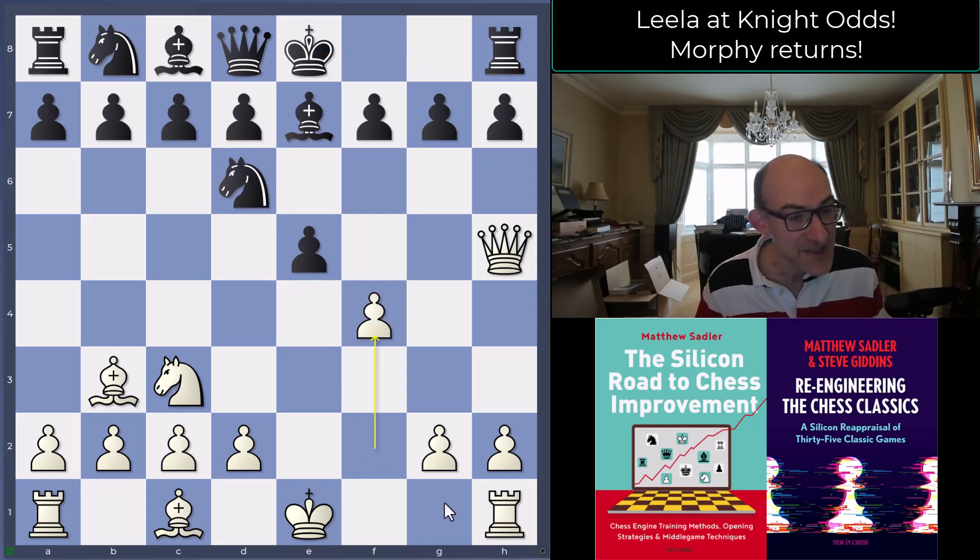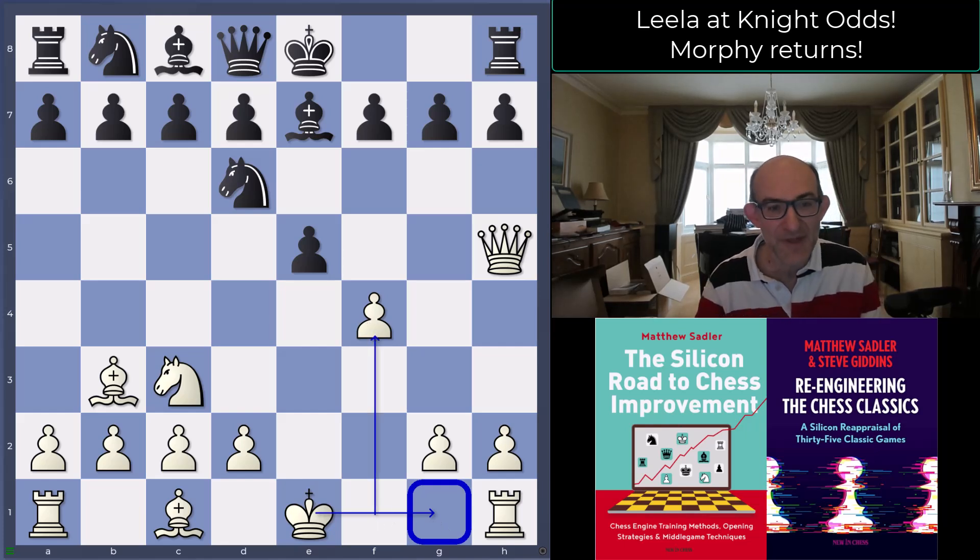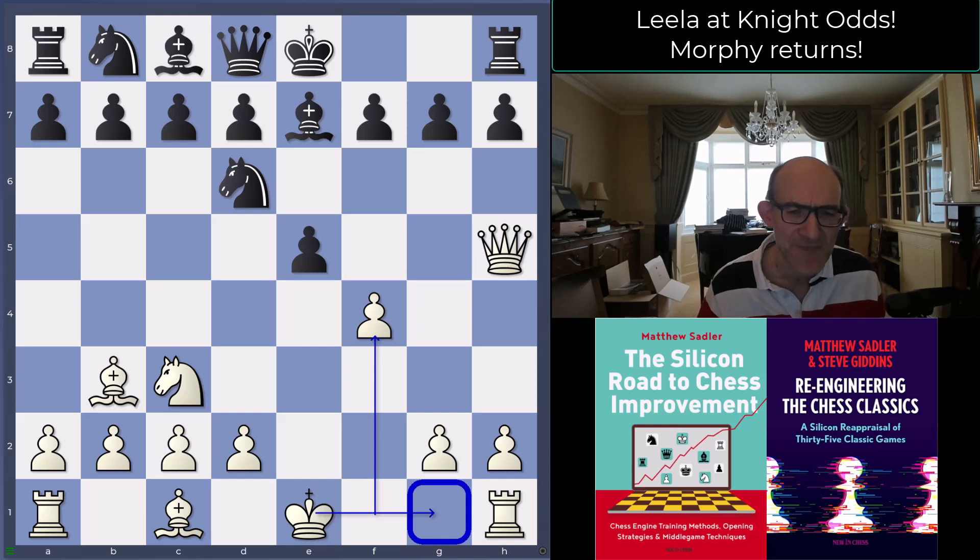f4 is actually known even with a knight on g1 — I saw a game not so long ago in one of the elite women's tournaments where white played f4 and won a brilliant game; I think it might have been the Polish player Kielbasa. So it's definitely known, but here of course Leela is going for it. And since the knight on g1 isn't there, you get to castle very quickly, so the opening of the f-file will be particularly dangerous. This makes a lot of sense.